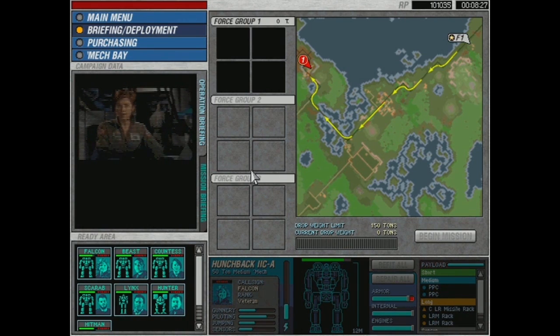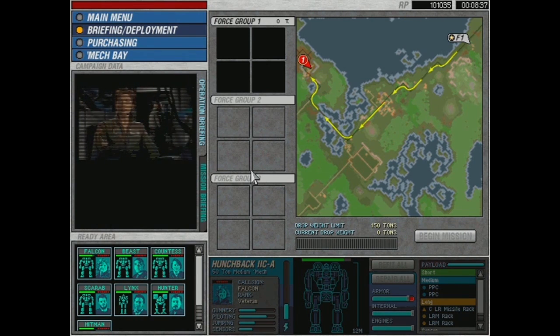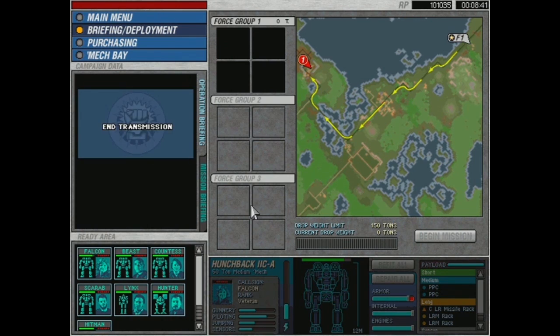Understand this — once you begin the push you must capture the city. If you fail, we can't back you out. Remember you'll be liberating Affindale, so collateral damage will be unacceptable. Losses have been high — pay close attention to your loadouts and watch your salvage. All right, always good advice.